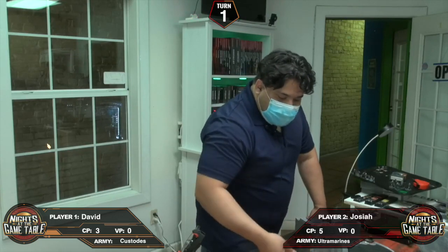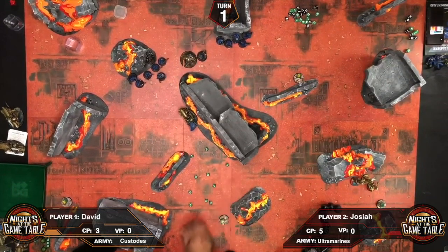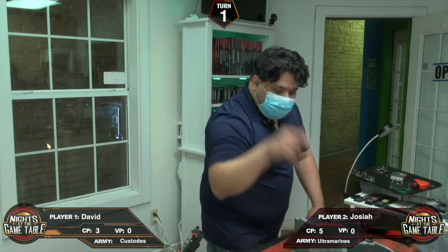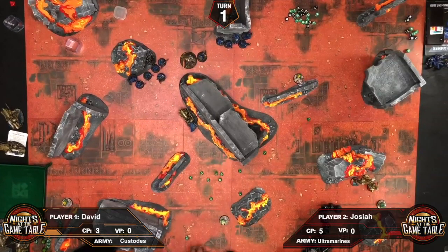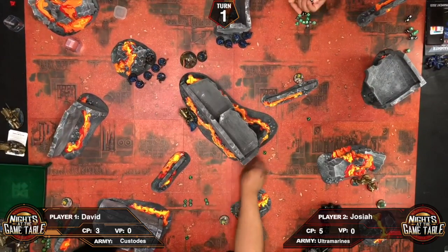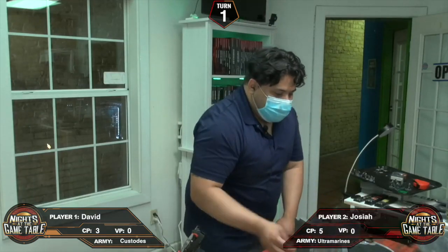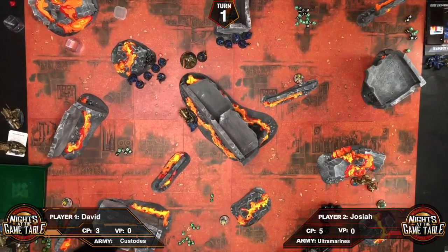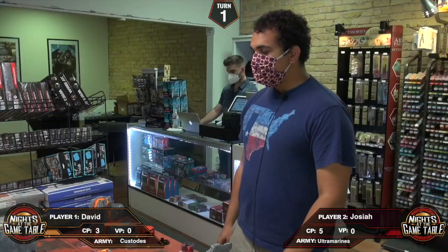David has 12 shots, hitting on twos and rerolling ones. Some shots still fail. Wounding on fours. He gets two — wait, six saves. One model falls. Then within seven inches, David declares a charge. The Captain gets reroll charges for his relic bike and makes it anyway.